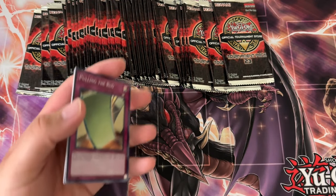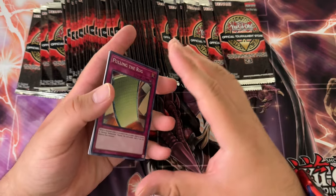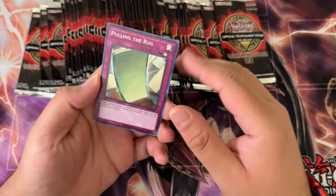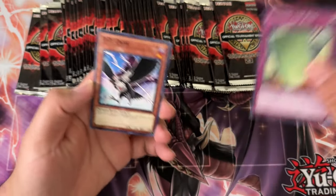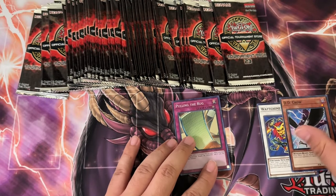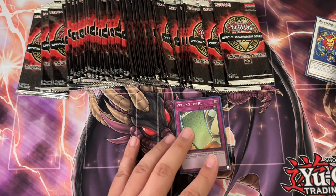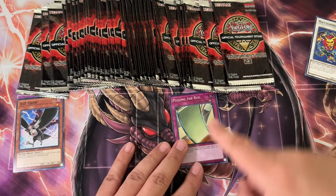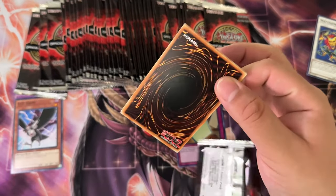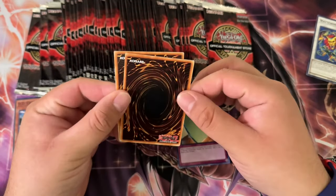I did buy a box of a hundred packs, so we're going to do a couple videos here. Pulling the Rug — super rare. DD Crow — common. That is pretty dope actually; I kind of want to see how many DD Crows we pull. Pulling the Rug is holding decent value in the market too.